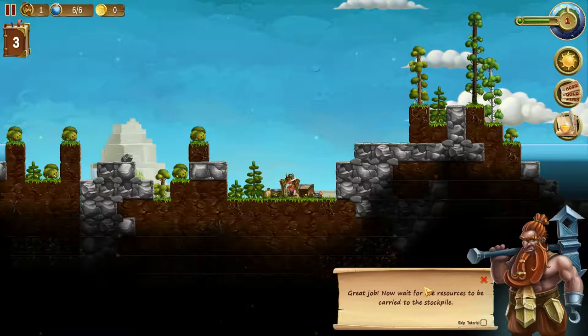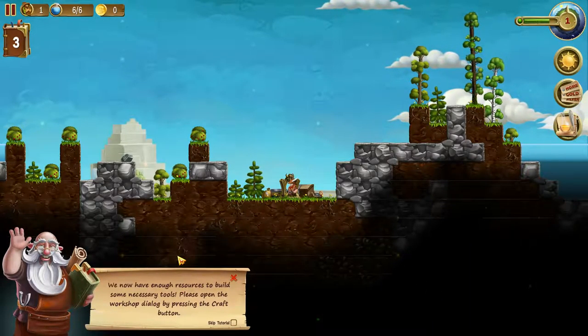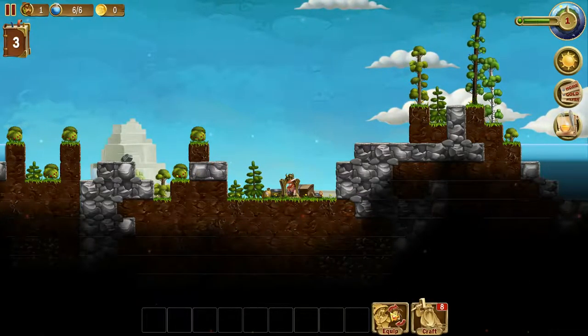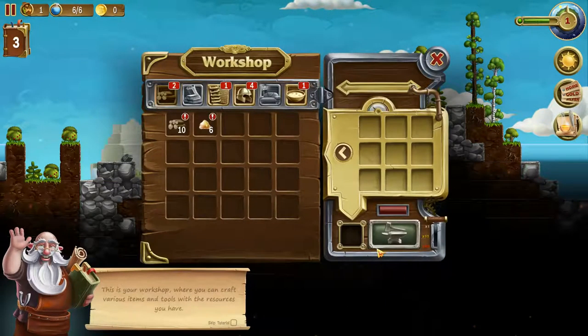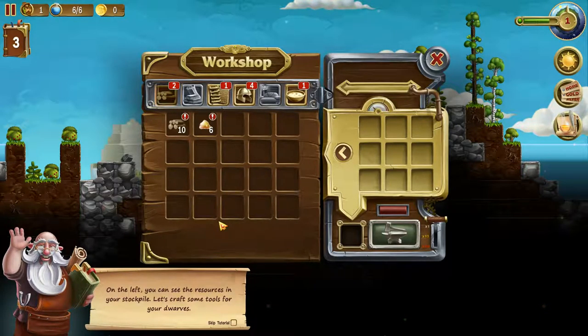We now have enough resources to build some necessary tools. Open the workshop dialog by pressing the craft button. You also have the equip button to equip your dwarves with whatever items you've found. The craft button brings up the workshop where you can craft various items and tools with the resources you have. On the left you can see the resources in your stockpile.